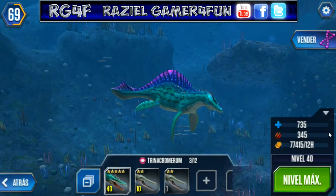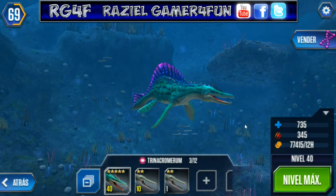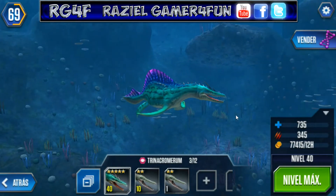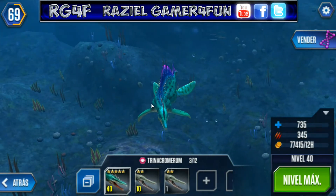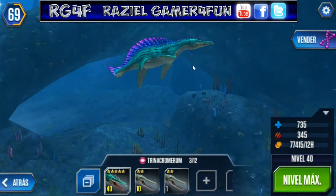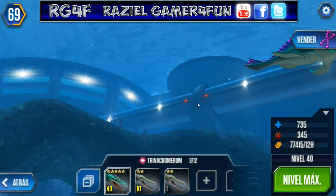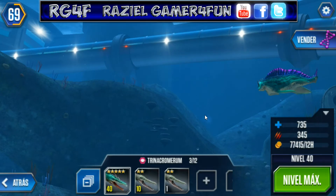That is the level 40 stats of Trinachromerun — something like that. I like it, it's good. That design has good colors, a good combination. It's good, so this is the first aquatic creature.